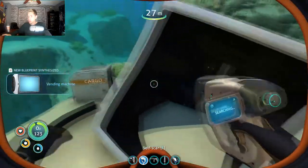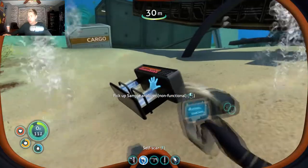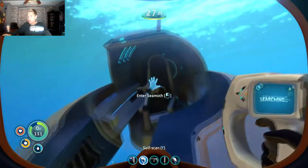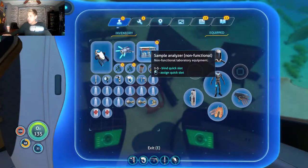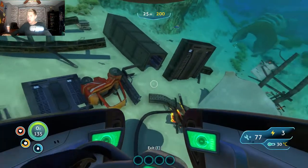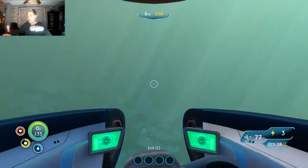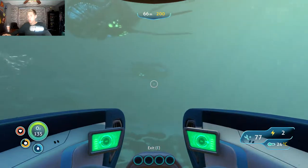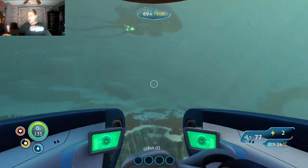New blueprint acquired! I like new blueprints. What is that - a sample analyzer? No way, I just got something - a sample analyzer. Non-functional laboratory equipment, I guess it's just decor. A little lame. This is the direction I'm pretty sure. Hey buddy, y'all doing yourselves a little swim? I see a ring and I need to swim through it. That's a weird-looking mountain.